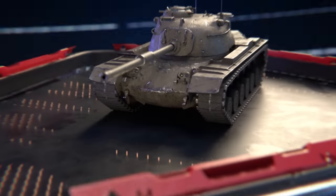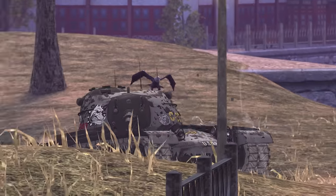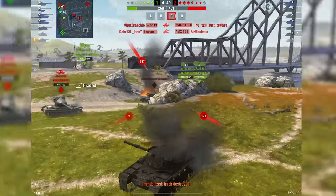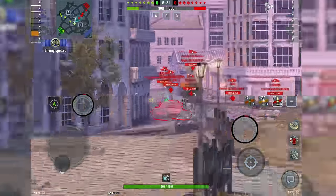4th place is occupied by the M48 Patton Medium Tank — a typical representative of the American line. A well-armored turret, excellent elevation and depression angles, but a vulnerable hull. Watch out! After the battle signal, quickly hide your hull in the terrain irregularities and use them to your advantage.